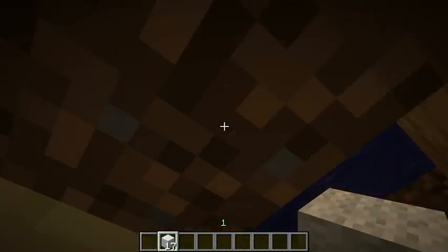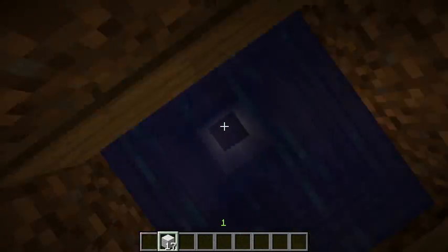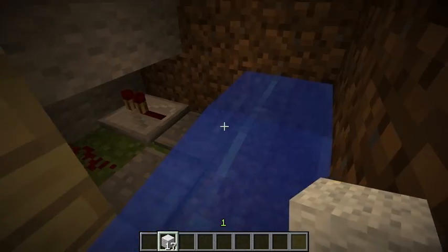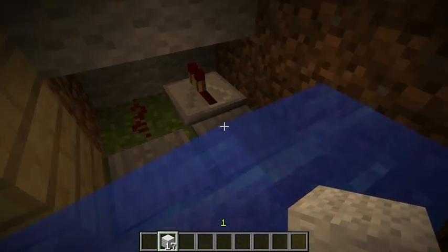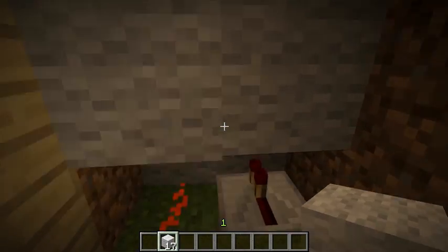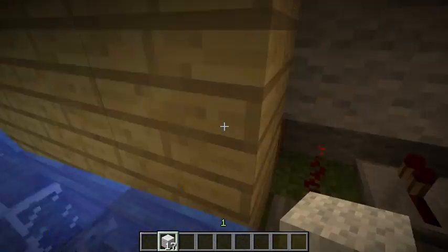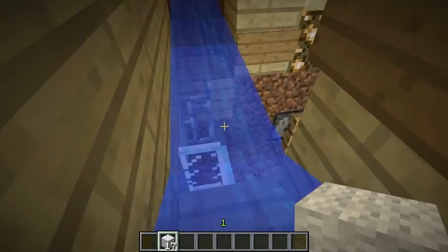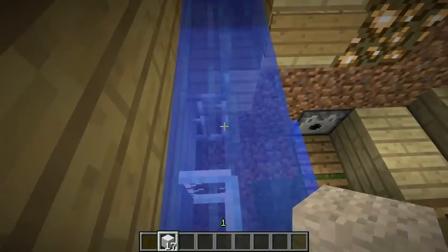When I turn on the lever, the hatch out there is opened and the sheep will fall down here. This is a water break — they will go here, stay on this pressure plate, the pistons will push them here to the water stream, and they will go here. They can't fall here; this is just for items.